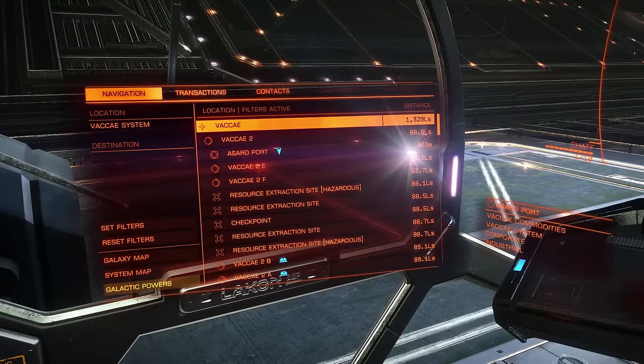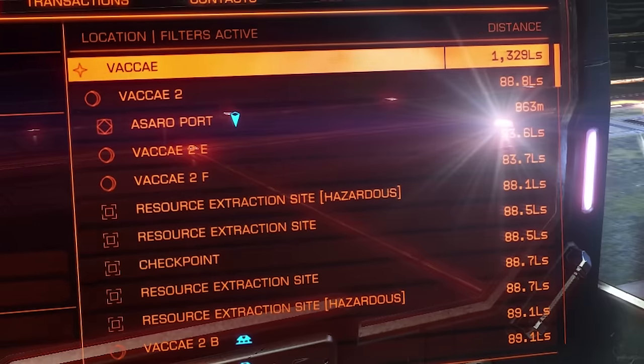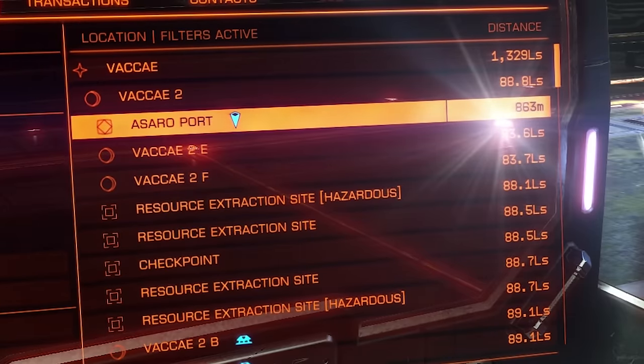Next we will look at the available destinations in this system. Looking down the list here, there's a fair amount of places to go. The icons show the type of destination. The place we're currently at is called Asaro Ports — it has an icon telling us it's a station, the square with a diamond inside. There are many other types of stations too, this is just one of them. It also has a marker icon next to it, indicating that it's our current location.